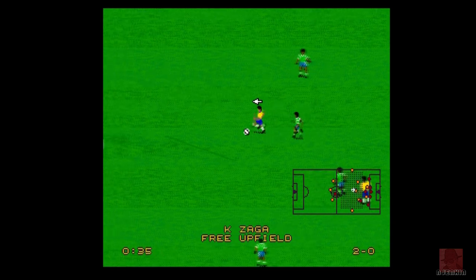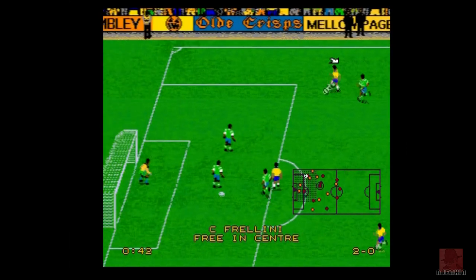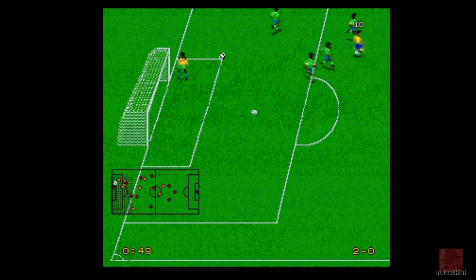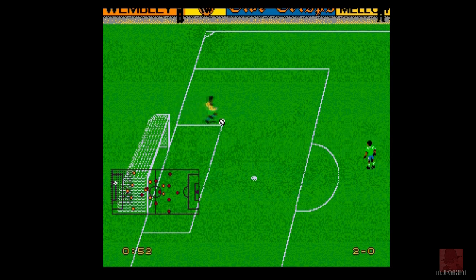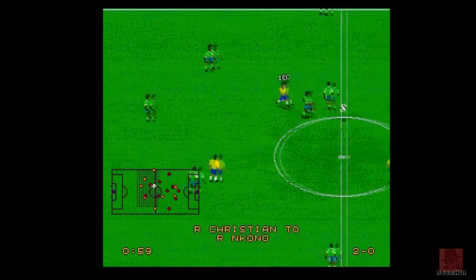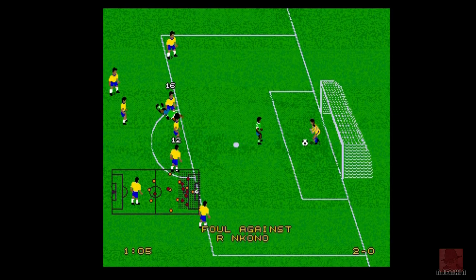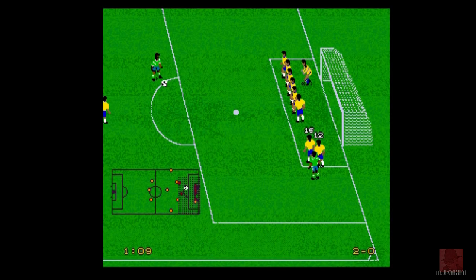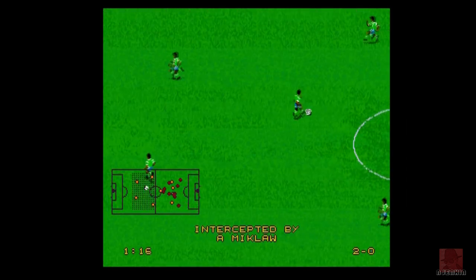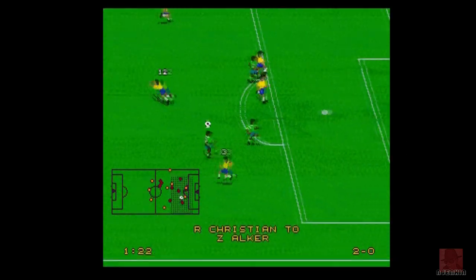We've got it, go all the way! Could do a through ball but I won't risk it. Come on, just kick it in the back of the net! It got tackled and then I missed the follow-up. I think the only way I'm going to score is by dribbling around everyone and just walking it in the net. It scrolls really well, and there's a good shadow underneath the football. I liken this to games like Striker and that Man United game and John Barnes as well.